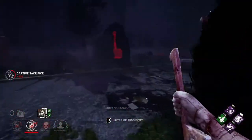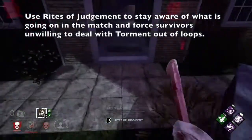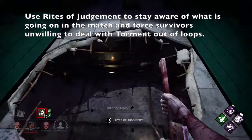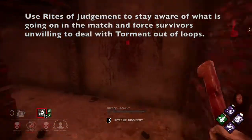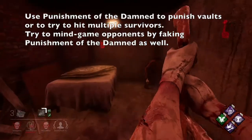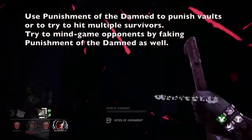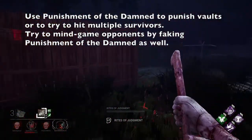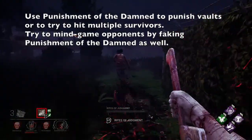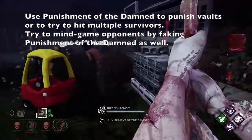Pyramid Head is definitely one of the stronger killers in the game, roughly mid to low A tier. Rites of Judgment can be a powerful tool for map pressure by using them as a tripwire system, especially with add-ons like Mannequin's Foot. In a chase they can force survivors off of loops if they don't want to deal with the Torment debuff. Punishment of the Damned is great for punishing vaults and pallet drops, and you can fake the ability by tapping Rites of Judgment and then letting go to go for a melee hit instead. Keep in mind there is a small delay between cancelling Rites of Judgment and being able to attack. The ranged attack can also hit multiple survivors, so if you think you can hit them, go for it — just watch out for jukes.